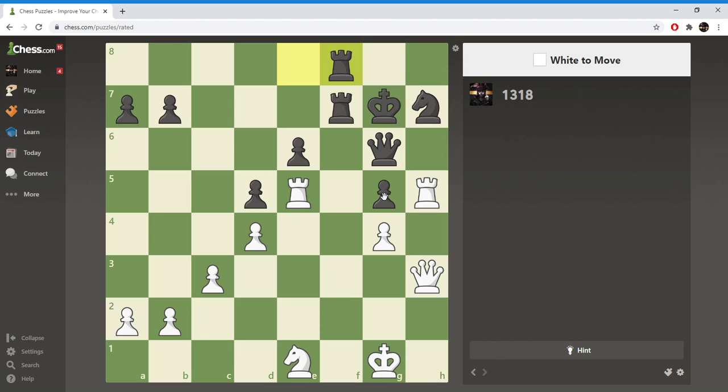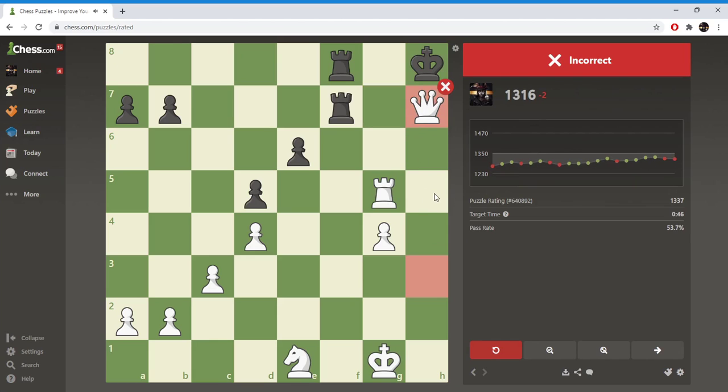Rook here — no, that's terrible. If I play queen here, he just takes it and then I lose my knight. If I play rook here, he could either go here or here. And then he has to capture with the rook — no, that's not it.